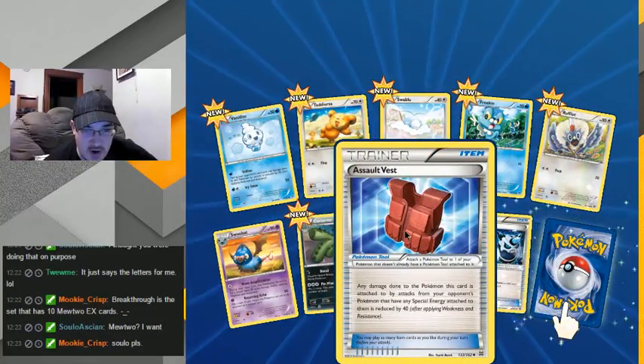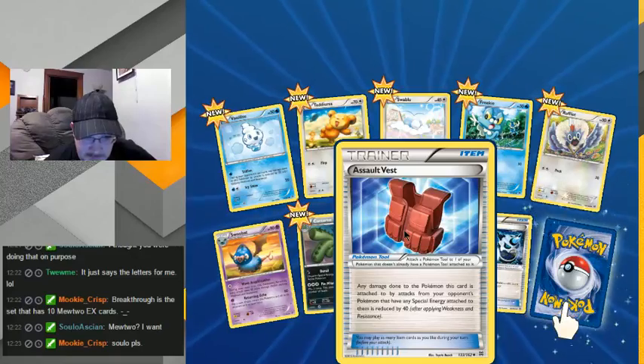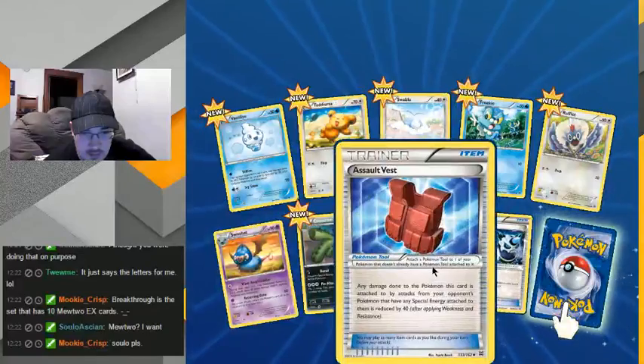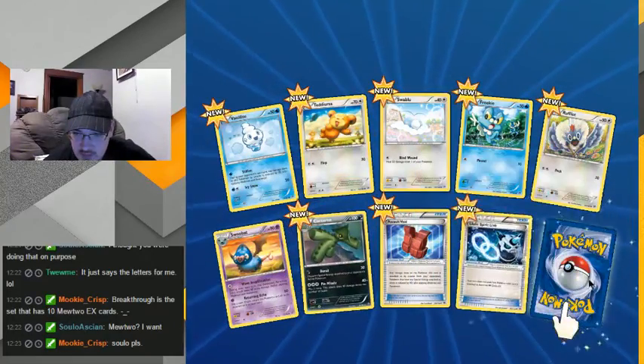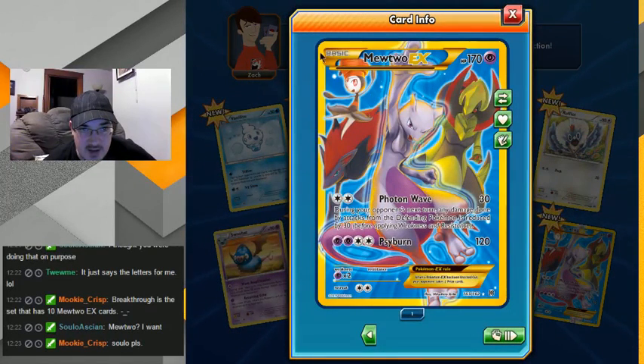Assault Vest — wow, that's dark. Are these Pokemon going to war? Is this like Lieutenant Surge's Raichu? I use special energy quite a lot, this could be useful. Oh wait, they have to have special energy — nevermind. Oh snap, and it's golden — is this super rare? That means it's super rare, isn't it? The golden outline — I'm pretty sure. This is rare, isn't it? Full art gold — how much is this one worth?